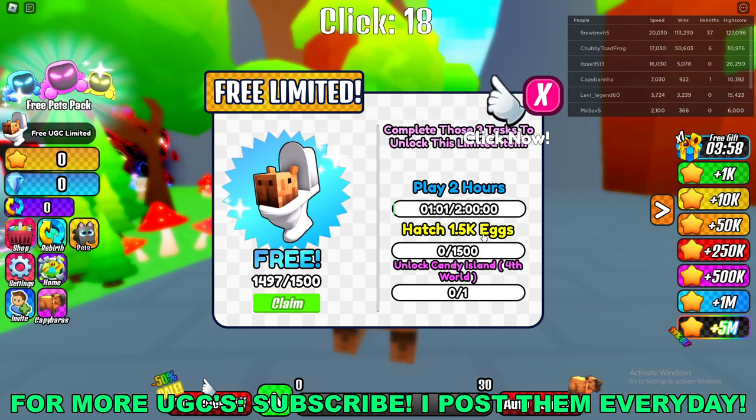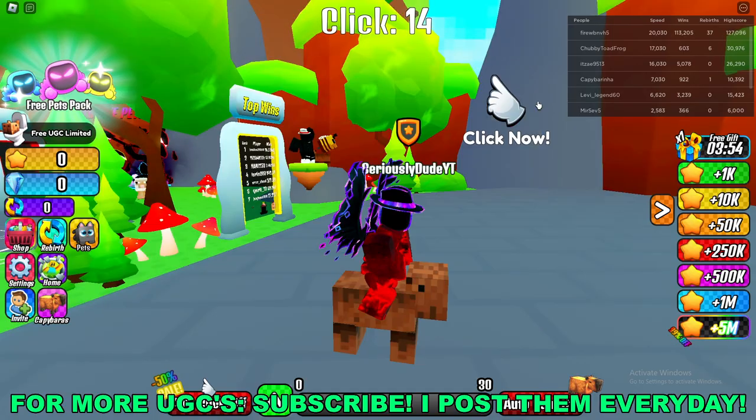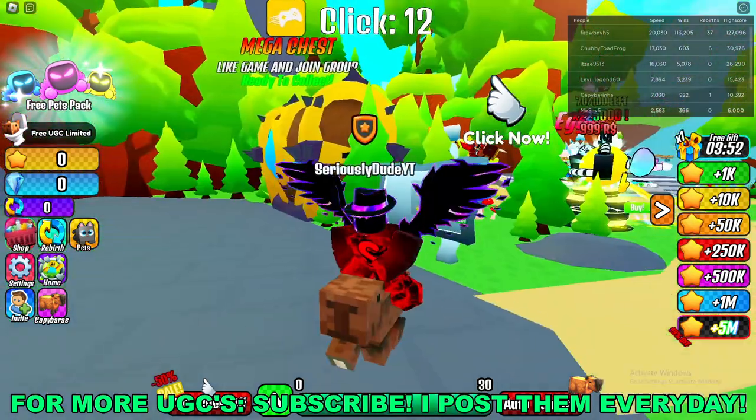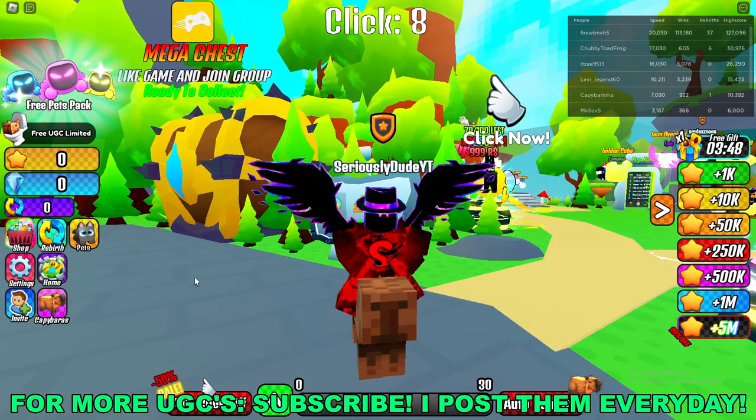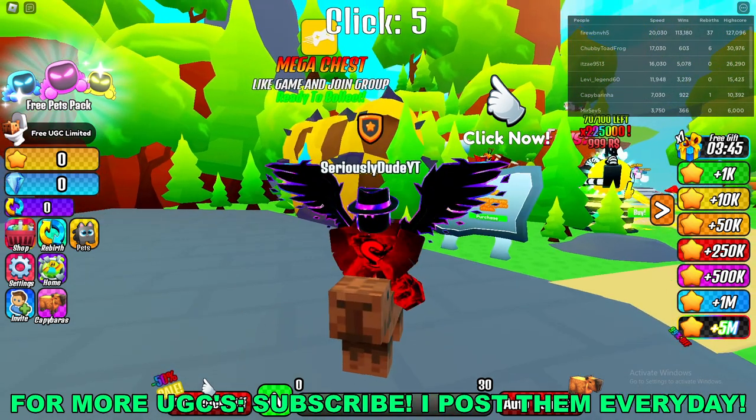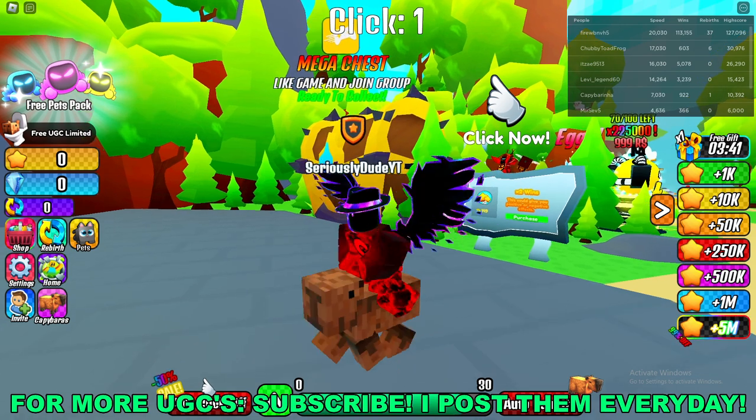All of this stuff is tracked — as you can see, by egg count and by time — and there are 1,500 available. It's a pretty fresh game, so you'll have a nice chance to get this UGC for yourself. There's only 400 people playing right now and the stock is set at 1,500.